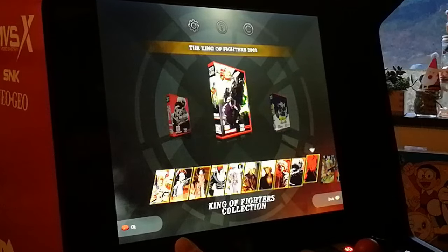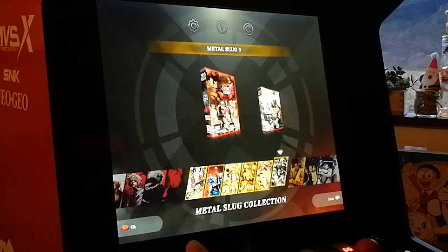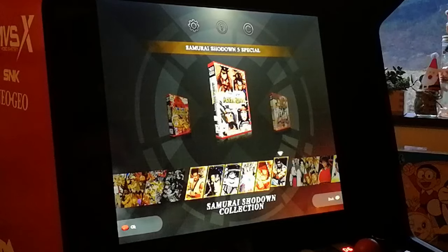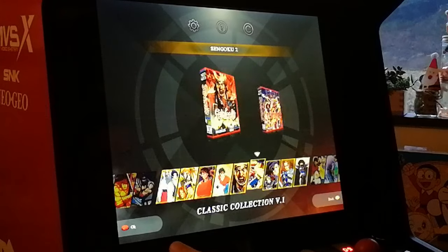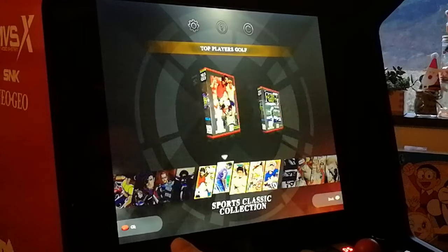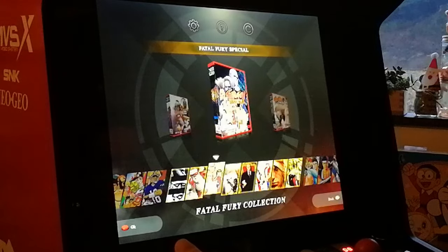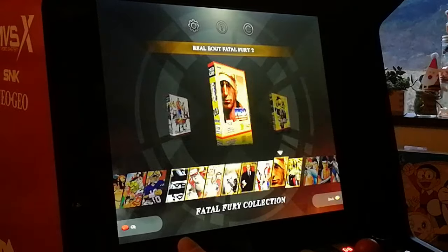Most of the classics are on here: King of Fighters, Metal Slug, Samurai Shodown, Fatal Fury, and a good few others. It's a shame that some of my favourite Neo Geo games are not present — Baseball Stars 2, Goal Goal Goal, Shock Troopers 2, and Neo Turf Masters. With a section named Classic Collection V1, it looks as if they intended on selling additional packs. Bit of a poor move considering customers are paying top dollar for this bar top. It is quite a good mix of games; it just misses some of my personal favourites.